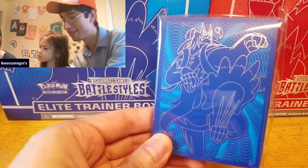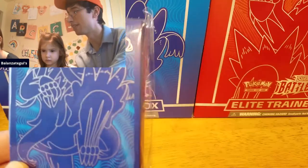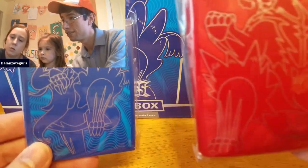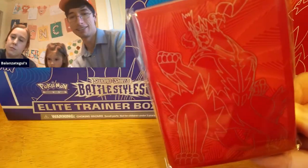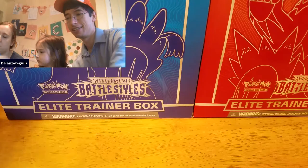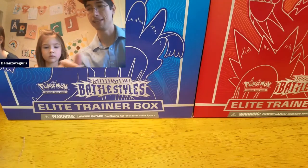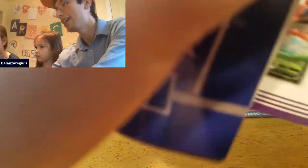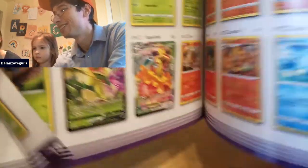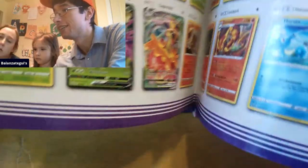Let's look at some of the contents real quick. This is the first time opening up an ETB from Battle Styles, and in the blue box you do get these cool sleeves. Let's look at both sets of sleeves — I actually really, really like these. They've got these dividers, of course the rule book, and then let's look real quick at some of the cards because I actually have not really looked at the set list. All I know is that there are Houndoom cards in here — and there's a big Teamwork card in here too.